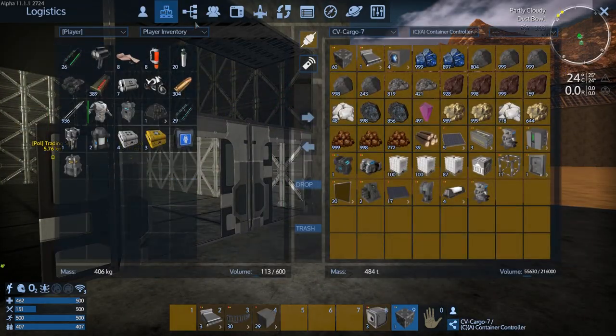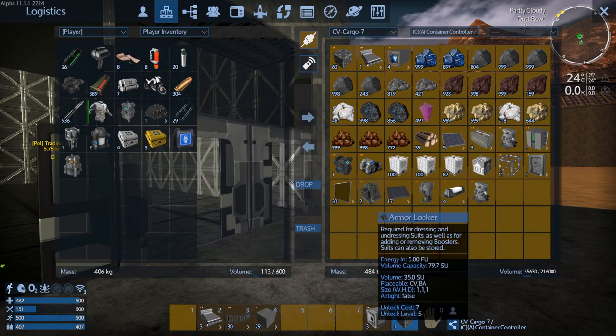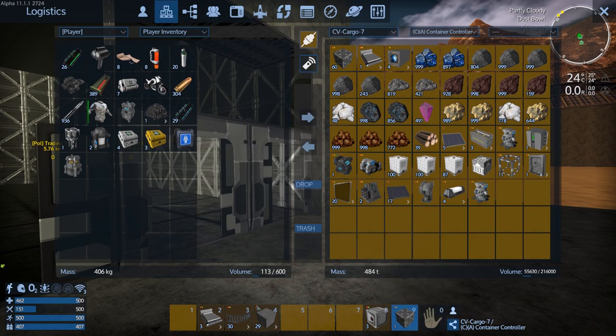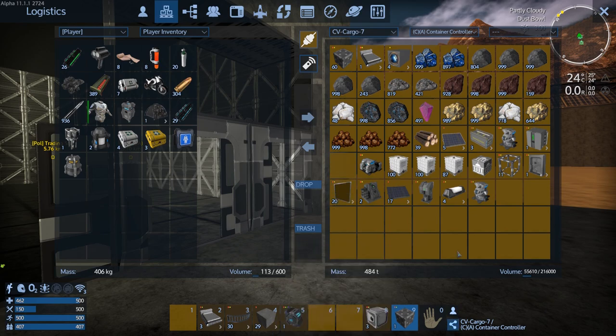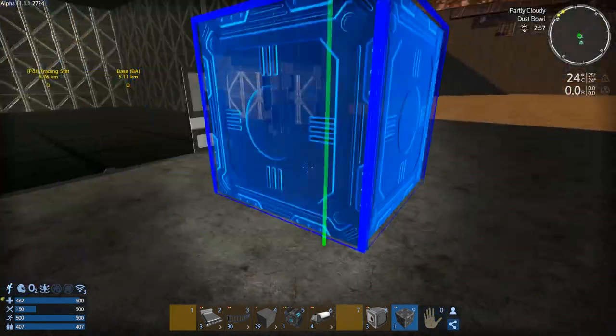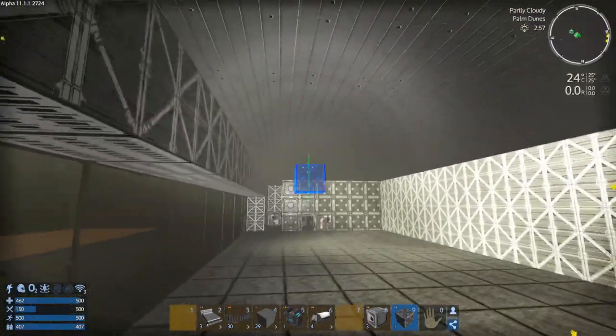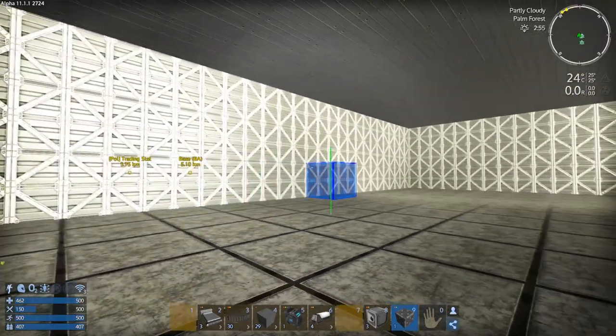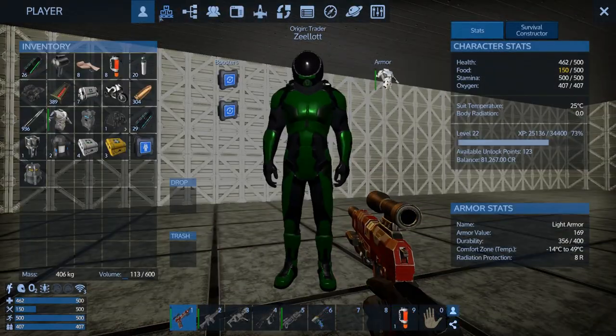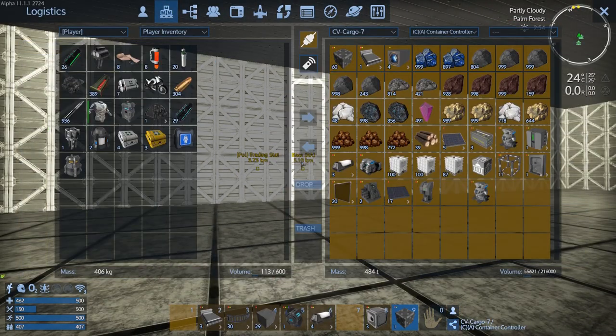Let's grab the wi-fi and finish off that section — we'll put some lights in there. We haven't made any consoles yet. Let's not build everything right now — I want to get the constructor in here and upgrade it.